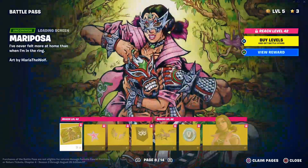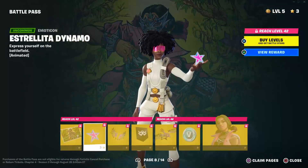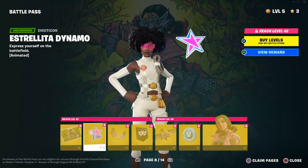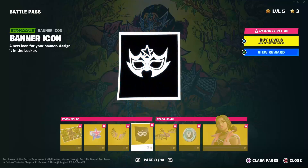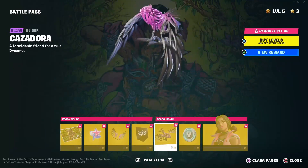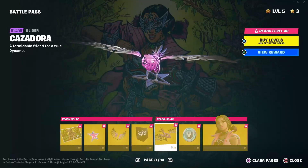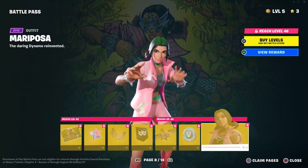Then you have Mariposa — I think that's how you say her name — as a loading screen. Then Estella Dynamo which is an emoticon, Adora Wings back bling, another banner icon, and you get Kazadora which is a cool-looking glider. You get 100 V-Bucks and Mariposa comes with it.